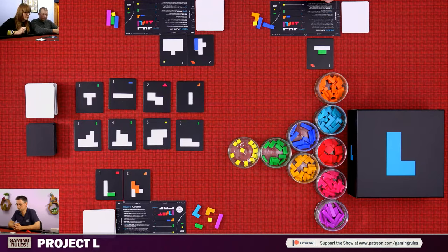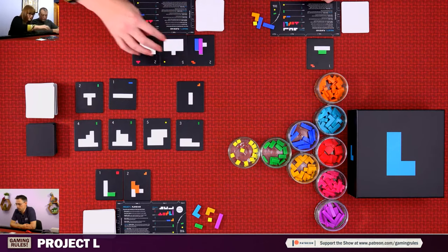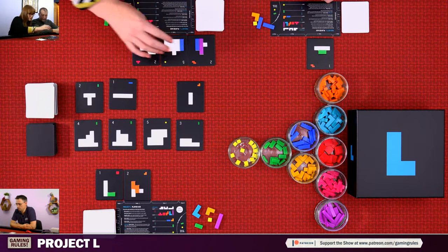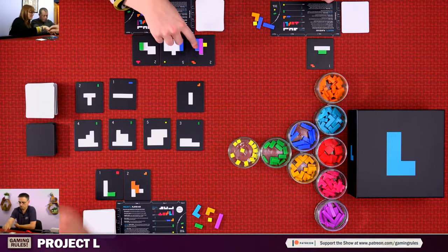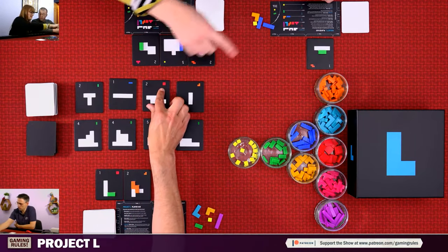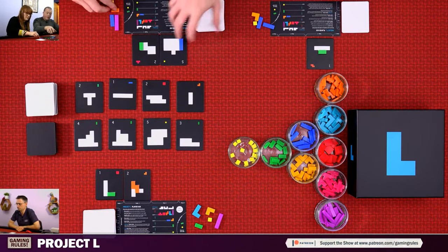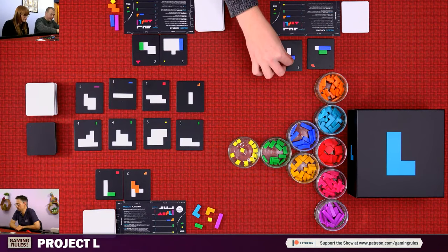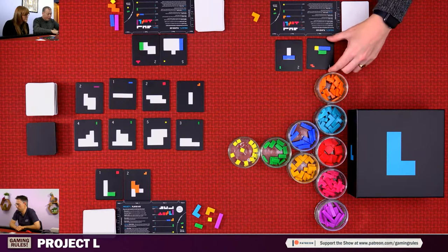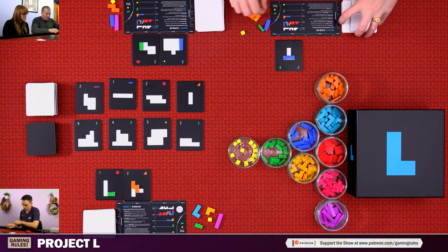Gemma's first action is taking a puzzle. She does a master action — placing one, two, three pieces across her puzzles. For her third action she places another piece. She asks for an orange piece and takes one. I take a puzzle, do a master action popping one piece in there and placing another tile, completing one. I get back those pieces and take the reward piece.